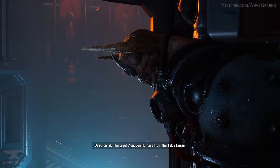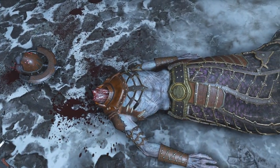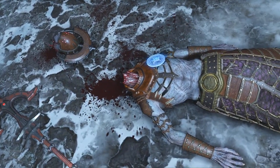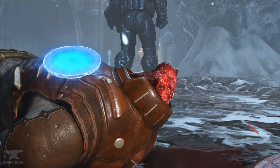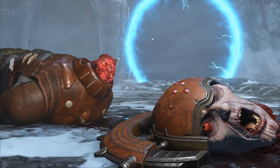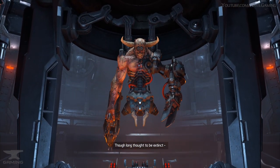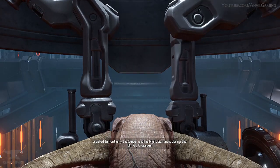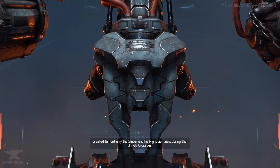Once the slayer defeats the doom hunter, he acquires the medallion, and in a very similar fashion, kills Deeg Ranak and throws the medallion upon his body. We can see the medallion vanish into thin air, and the same thing also happens when he kills Deeg Grav and his guardian. Based on the events in the game, we can surmise that these medallions are linked to their souls in some form or another.